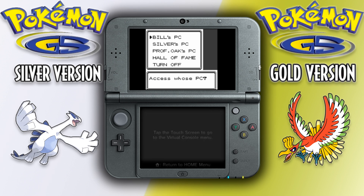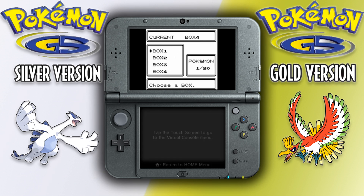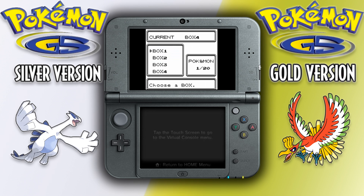So we'll open our PC and go ahead and get into the boxes. We're going to choose a box that's empty — I'm already on box 4 and it's empty. It doesn't have to be empty; I just like to do it that way because it helps with cloning more Pokemon and doing it faster. We're going to deposit our Gyarados into the box, then go ahead and go to Change Box. It doesn't matter what box you change to — any box other than the one you're currently in. We'll change to Box 1, and it'll ask you if you want to save, and you say OK.